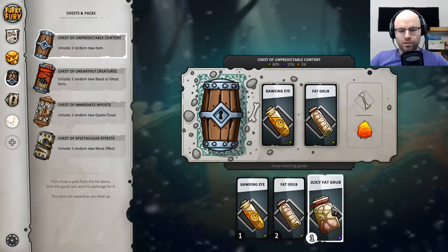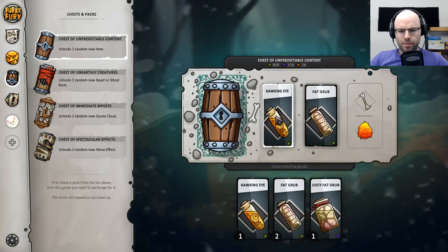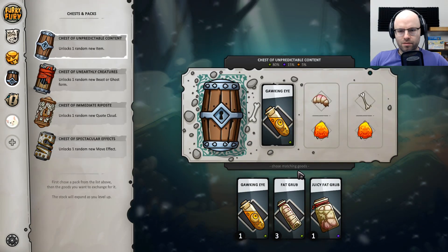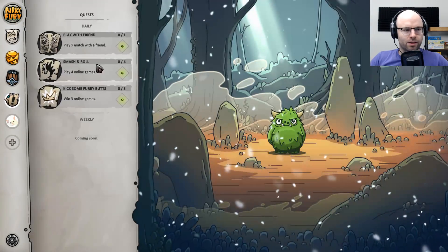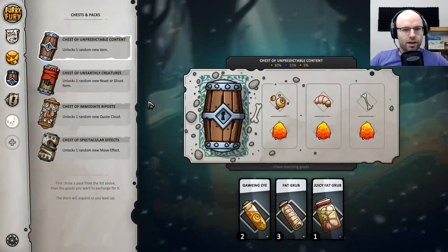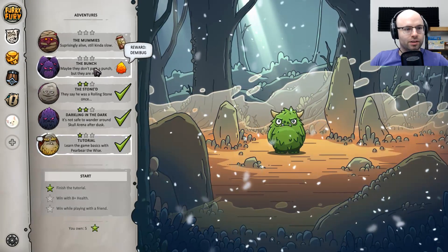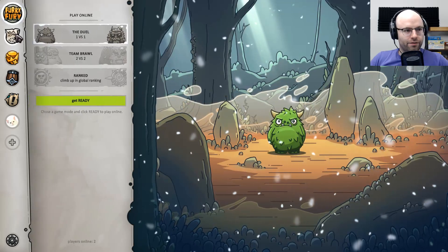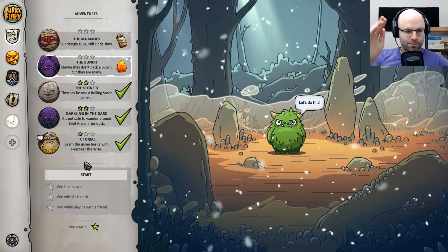Quests: play one match with a friend, play four online games, win three online games. Probably not going to get that done here. This definitely seems like the kind of game where you approach a friend and say 'hey, download this so we can play it together.' Otherwise you're going to be here doing the adventure mode. There's like a spectrum as far as multiplayer indie games go — some you can get into a match in two minutes, like Rocket League. Furry Fury is in the 'play this together with a friend' category.